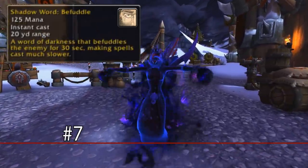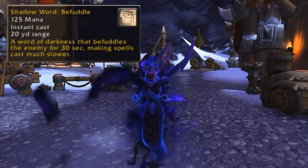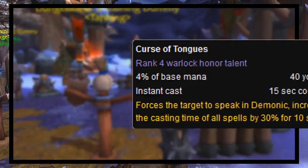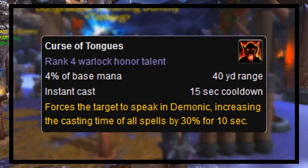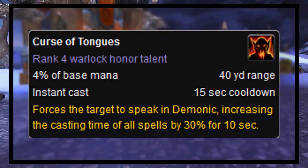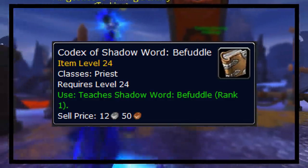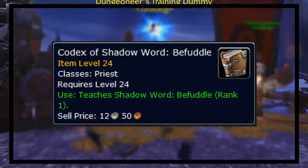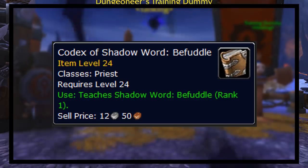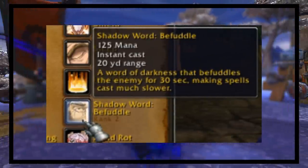At number 7, we have Shadow Word: Befuddle. This was supposed to be a Priest ability that, when cast on an enemy target, would befuddle them for 30 seconds, making their spells cast much slower — essentially a Priest version of Curse of Tongues. The reason I know it was a Priest ability is that there's a Codex of Shadow Word: Befuddle in the game files requiring a Priest class, teaching level 1 Befuddle at level 24. It seems neat, but overall not the biggest loss that it was never given to Priests.